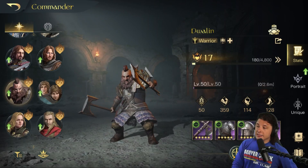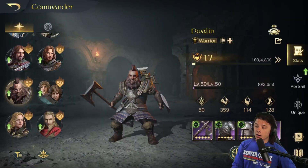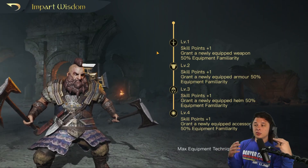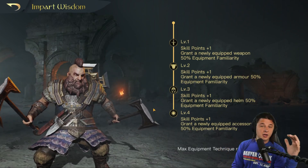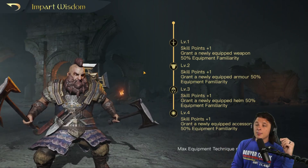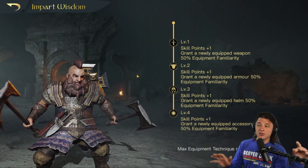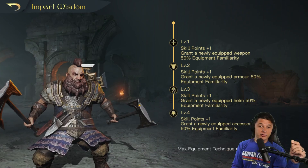One last note before we wrap up: this button just below the gear takes you to the Impart Wisdom screen, where you can give your commanders gear you're not using to level up their imparted wisdom. Each level gives you a skill point. These builds do include this because it's fairly easy, especially for tier one commanders, to get this leveled up. On your first day or first week you won't have imparted wisdom done on everybody, and that's okay — just follow the skill order as best you can. But as soon as you have green or blue gear you're not using, feed it into your main commanders. For Dwalin, for example, do his imparted wisdom because the builds include the extra four skill points.